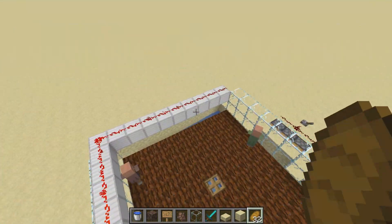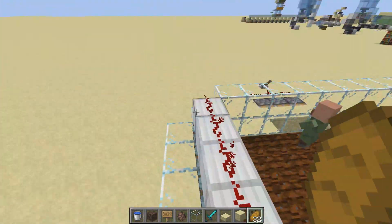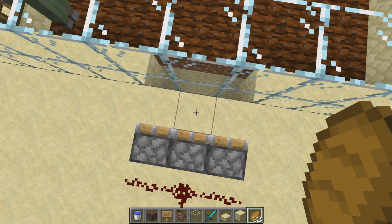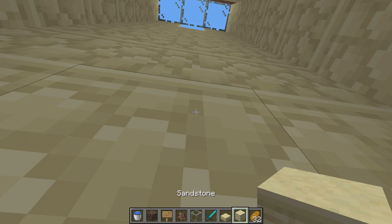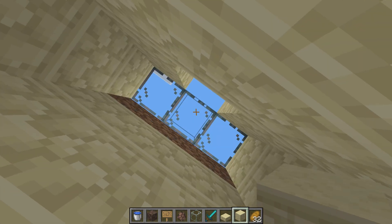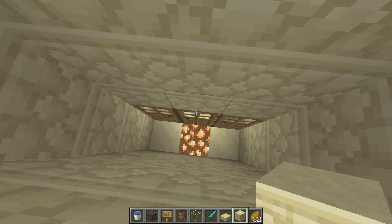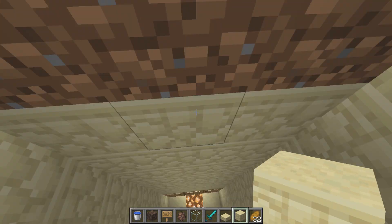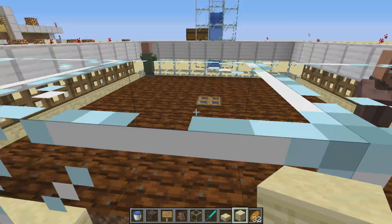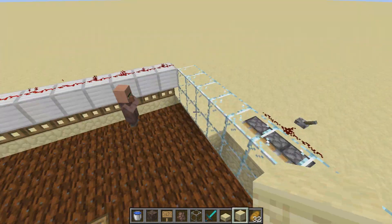This is how the village works essentially. I dug 10 blocks down below here and placed a villager in there with six doors that have access to skylight above them, because that's how villagers detect a house and detect a village. You only keep one villager in there to start.